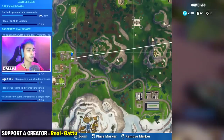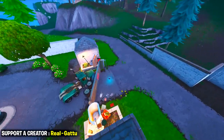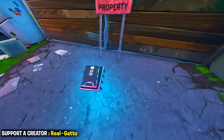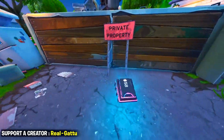There's going to be a truck which is kind of tumbled over, and exactly in front of it there's going to be the Fortbyte. If you look at the gameplay in the background, there's going to be a sign that says 'Private Property,' and literally in front of the truck — which is upside down or flipped — there's going to be Fortbyte number 58. You guys can drop over here and get this Fortbyte for yourself.